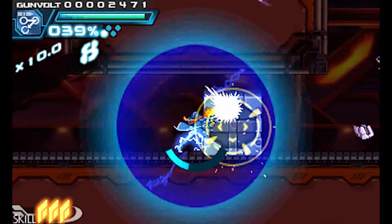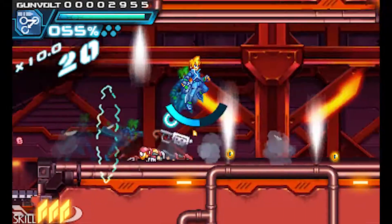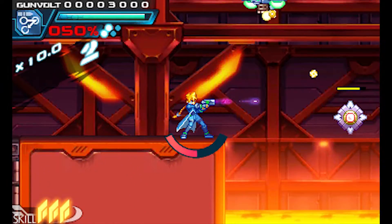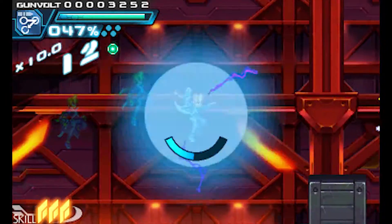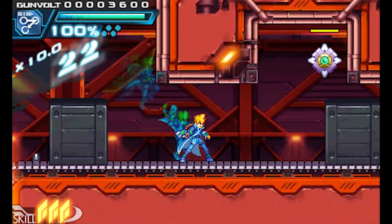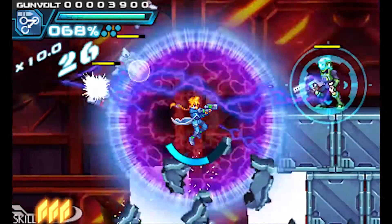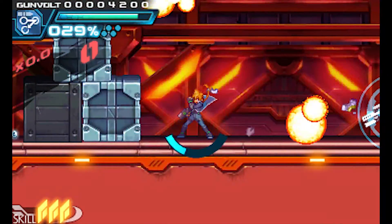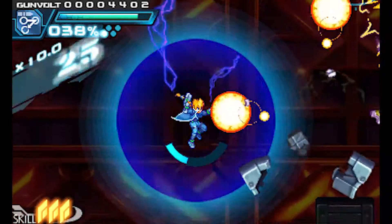You'll notice me switching guns a lot more here. I didn't try this gun out before, but I tried it now — it's called the Vasiki. When you shoot one target, it chains to target other things nearby if it can. So it's really good for groups of enemies. Look at how it acts around these boxes: I shoot one guy twice and it keeps targeting the crates and just plows through everything.